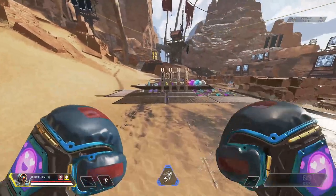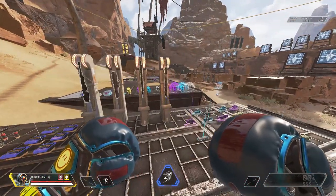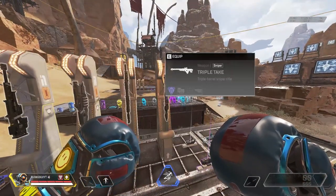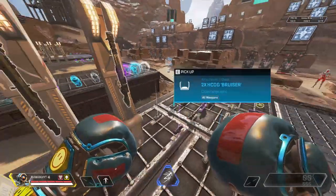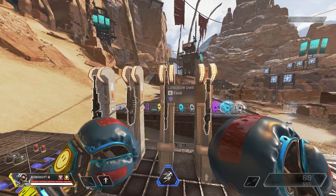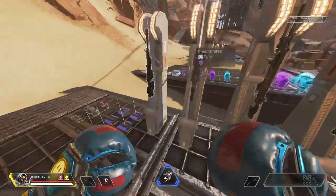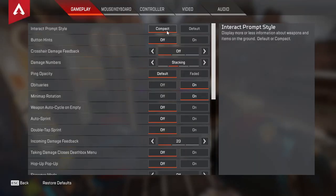One of the main things you want to do with your settings is make it so there's as little distractions in-game as possible. With the default interact prompt style, you get massive cards that cover your entire screen whenever you look at any item. Compact makes those super small and almost transparent, so there's no longer as much of a distraction. Definitely run compact for interact prompt style.